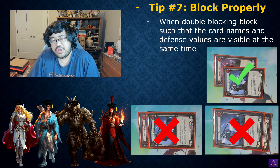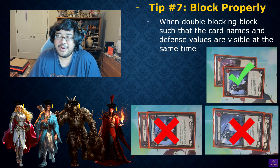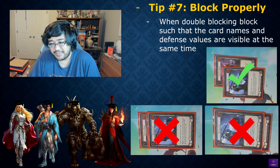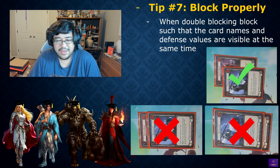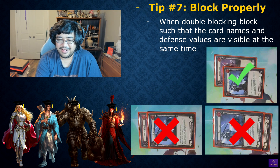Tip number seven: when double, triple, or quadruple blocking, make sure both the card name and the defense value are visible at the same time. It's very frustrating when cards are stacked so you can't see both defense values or both card names — that information is essential for calculating damage and knowing what your opponent intends to do next turn. Blocking clearly will save a couple of seconds and keep things smooth.